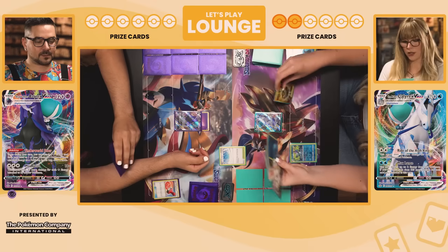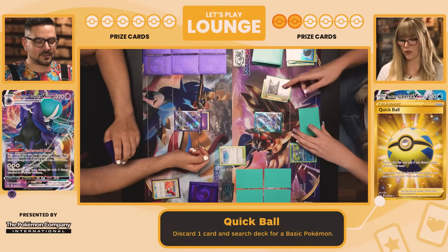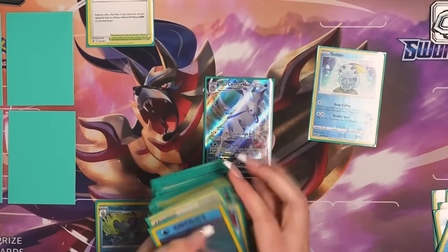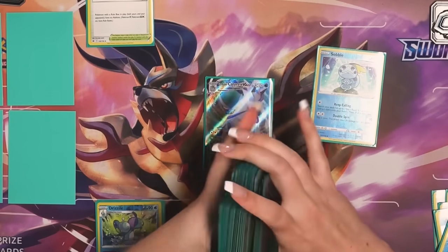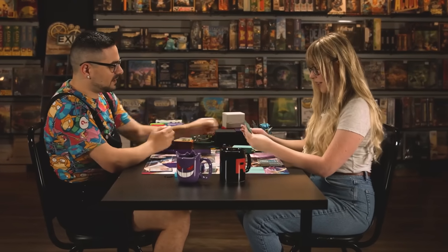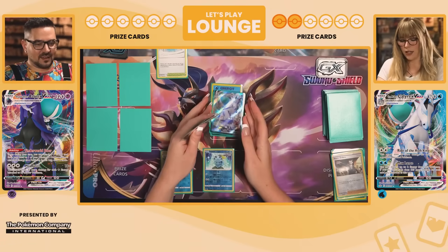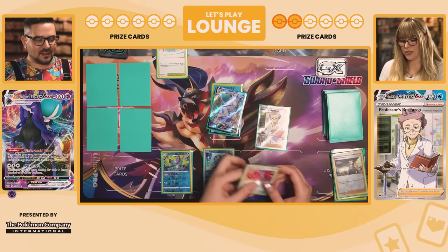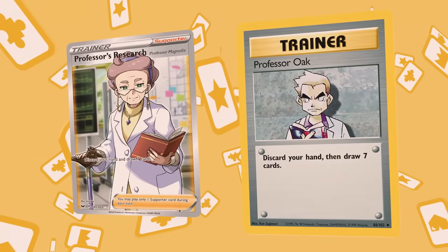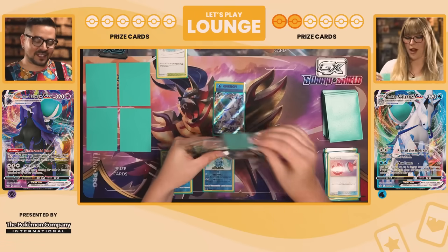Draw for turn. Quick Ball, discarding a card to search for a basic Pokemon — a Sobble. Some more support here. Attaching energy. Then I'm going to play Professor's Research, discarding my Reset Stamp and drawing seven — like Professor Oak. That Reset Stamp helped quite a lot; it bought me a turn.